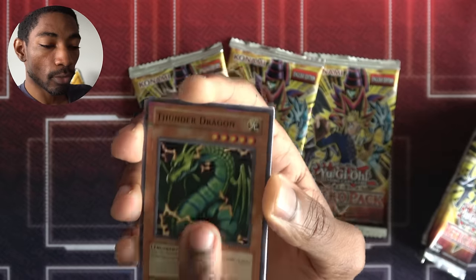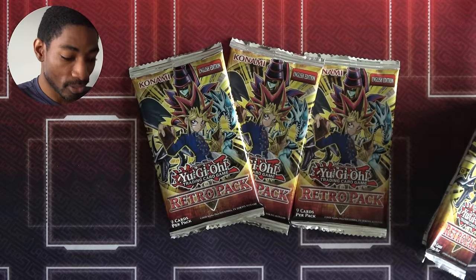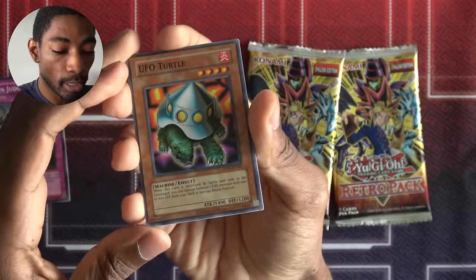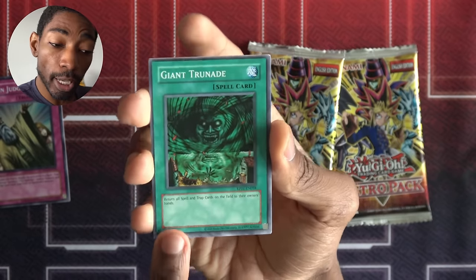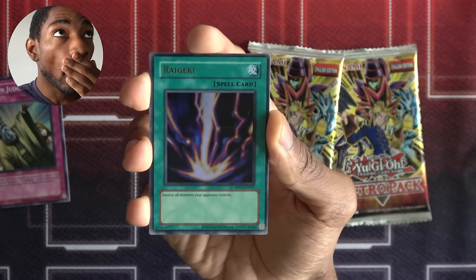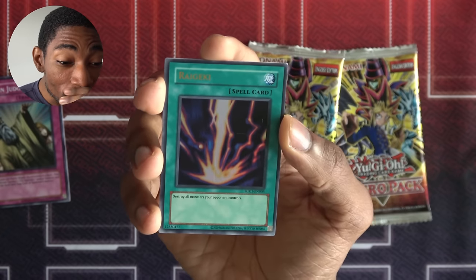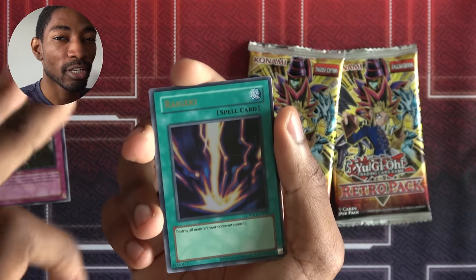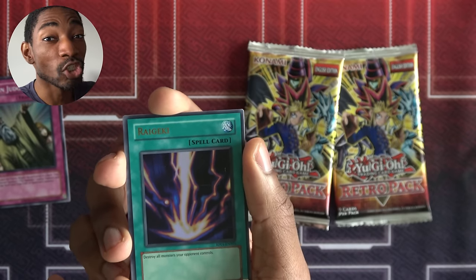Another Thunder Dragon, Seven Tools, another Harpy Lady, another Twin-Headed Thunder Dragon — MVP last time, by the way. Foil pull rates in these packs are not shabby at all. I feel like Alec has gotten better pulls than me, but I still feel like I get a good amount of foils. UFO Turtle, Flying Kamakiri, Giant Trunade — I don't think I had this before — good spell-trap removal. Another Upstart. Oh my lord — Raigeki, ultra rare! I forgot that was in this set. That's insane!